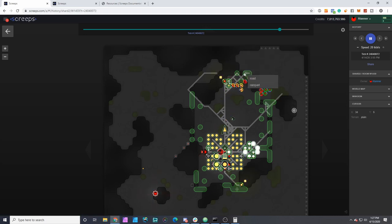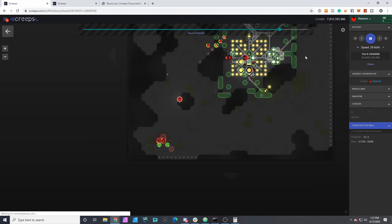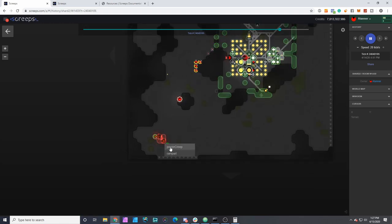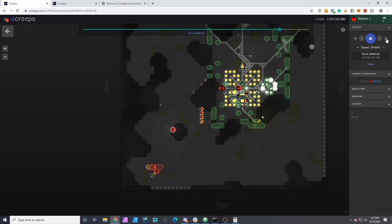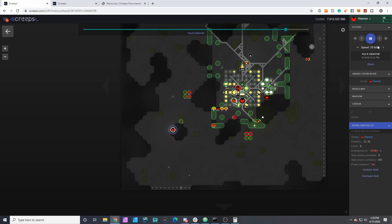It looks like he's still going at this wall — just a back and forth where these guys are able to get it repaired, but a long assault with power creeps is able to keep enough suppression on spawning for him to make some headway. We still have this issue with pathing outside the walls. We're now a few thousand ticks into this battle and safe mode is about to be available.